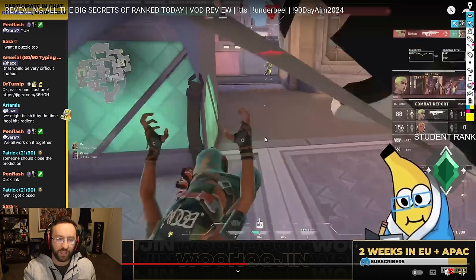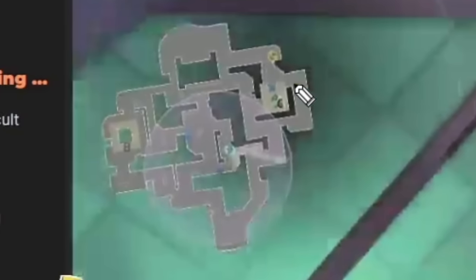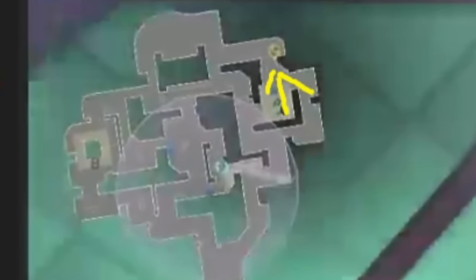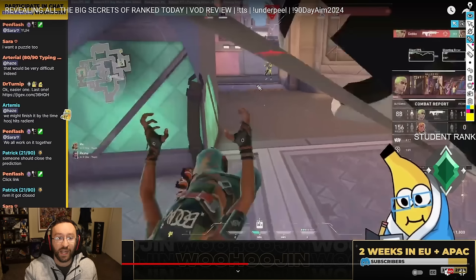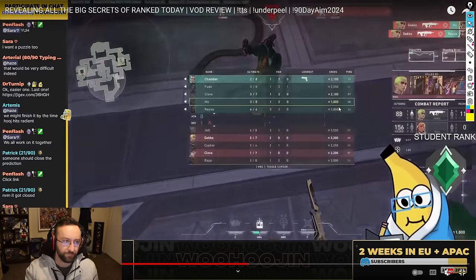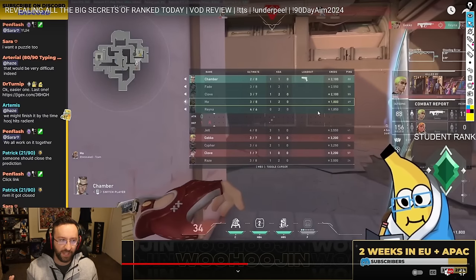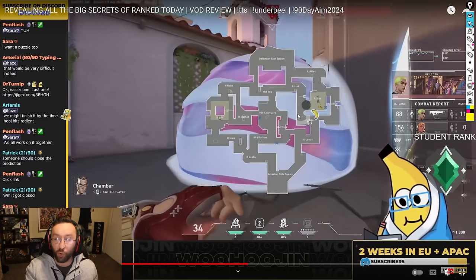Think about the audience you're speaking to. This peek didn't need to happen — in a 3v2 situation, we could have waited for them to scale up to where they're more exposed. Then you have lines from elbow, from back site, from the site itself that they have to worry about, and their crossfire replacement won't be nearly as good. There is really no need to take that fight there. They have to get on the site right now so there's no rush on that peek.